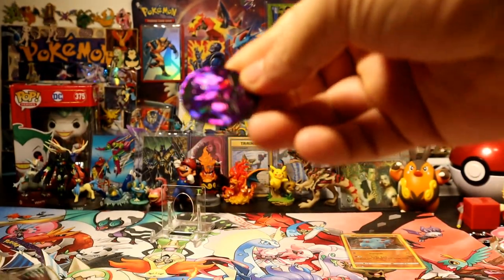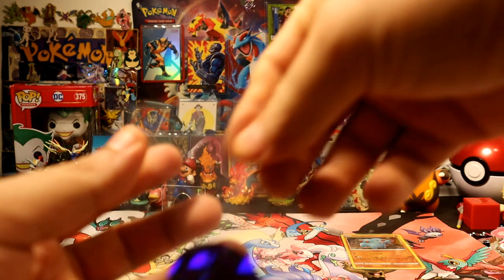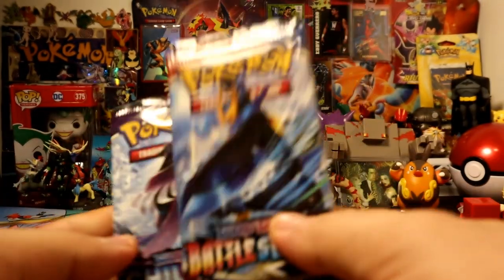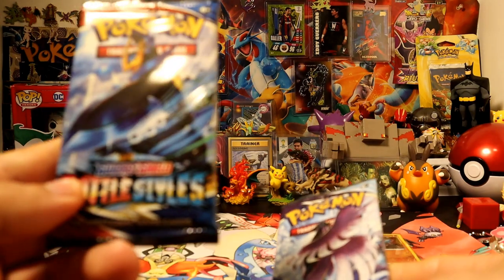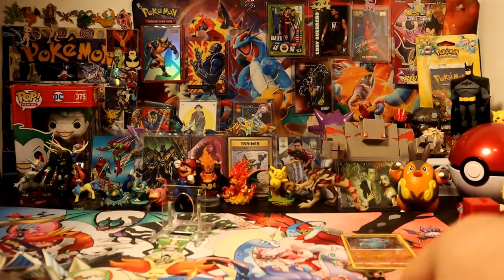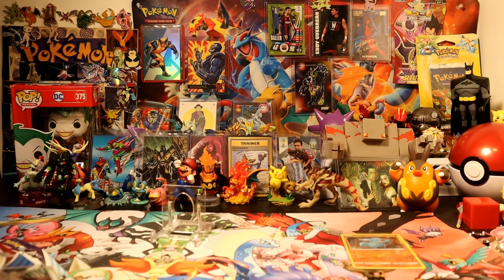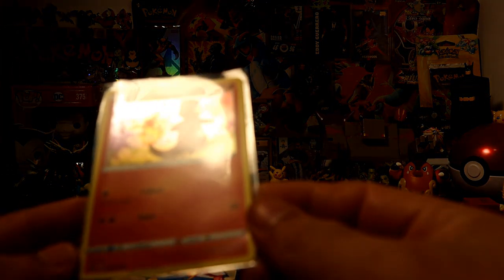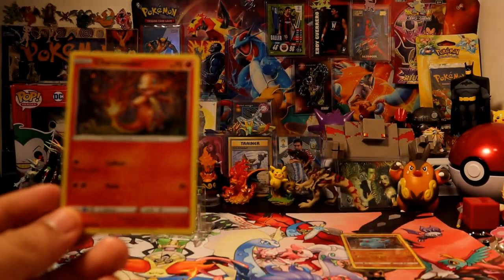Actually, I'll give it a slip. I don't like that. Alright, so we have Battle Styles for Charmander and Chilling Reign for Fanfee. I also didn't show the Charmander, which is SWSH 092.